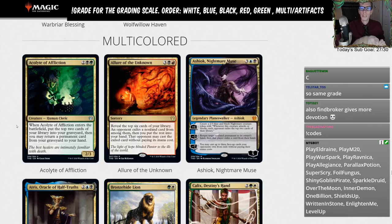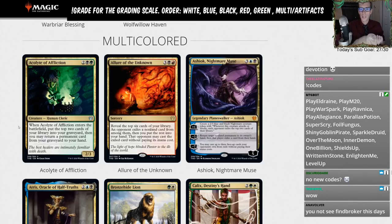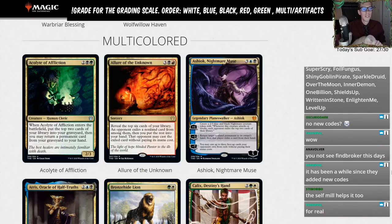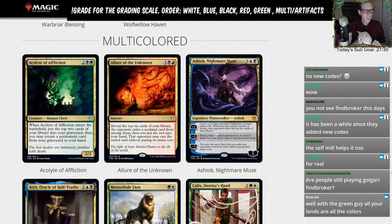Acolyte is a lot easier to cast being just two-green-black, and it also mills yourself two, giving you a little extra card selection. I kind of feel like Acolyte of Affliction is going to be played a little more in Standard than Golgari Findbroker because the ease of casting is really important. You can more easily play this in a three-color deck — maybe an Abzan deck with Charming Prince to flicker it. Findbroker isn't really played at all because it's just too difficult to cast. I'm going to give Acolyte a C.